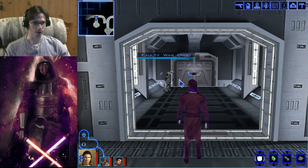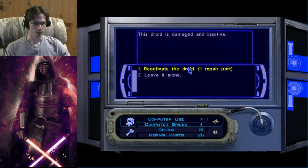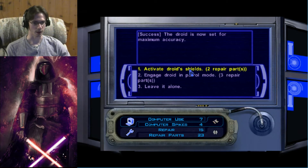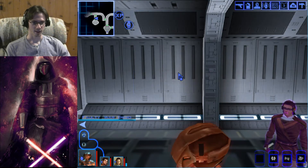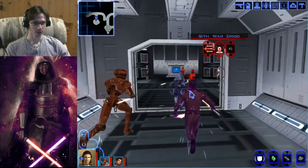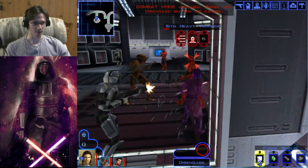Into the disassembly room we go. Faulty War Droid — hey HK, might you be able to help us with this? We have 26 repair parts and 15 in repair — let's give this a go. Optimizing weaponry, targeting systems — activate and engage patrol mode. Hey, if this helps us out, go on in there buddy. This droid is going to help us out in our raid here — this is going to make life so much easier.